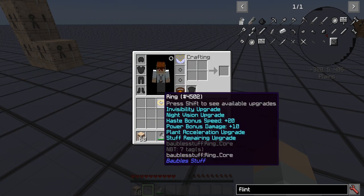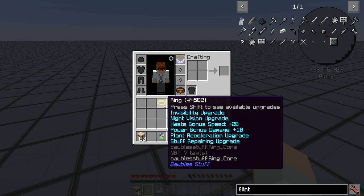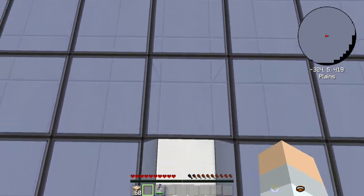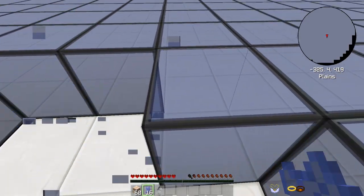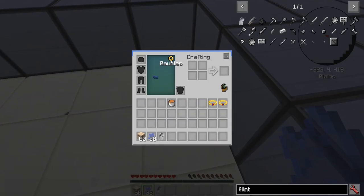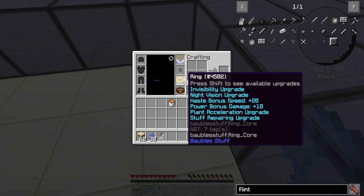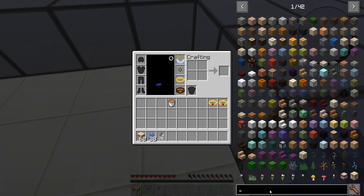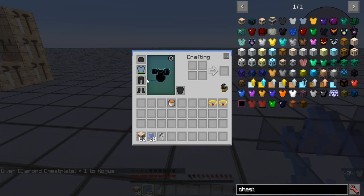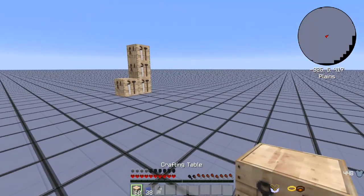Then you have health regen and other good stuff. The ring has invisibility, night vision, haste, and more. With the ring on — insta-break with my hand, that's haste level three! We're also invisible because of the invisibility upgrade. Plant acceleration and stuff repairing will repair your armor — watch, it is indeed repairing the chest plate right there. You don't have to worry about your armor anymore.